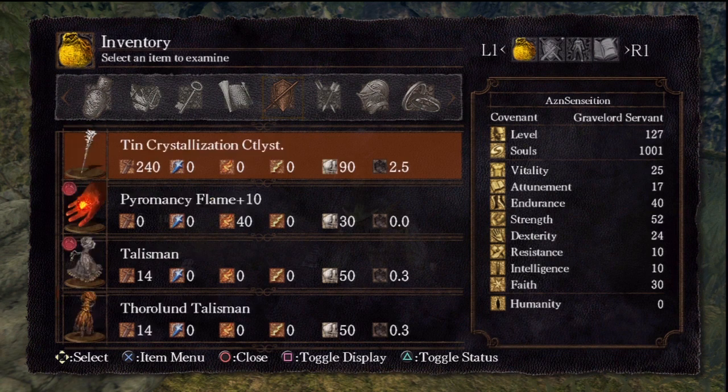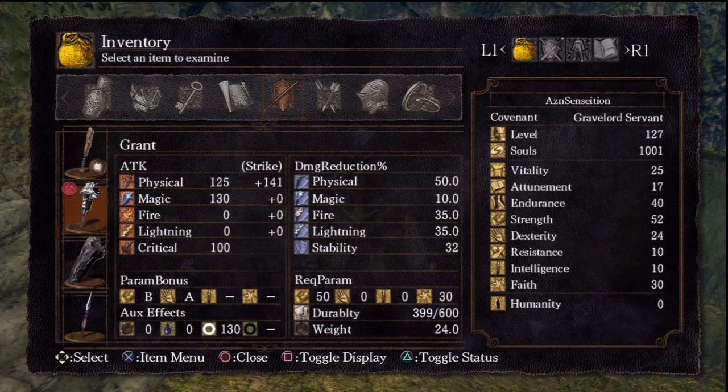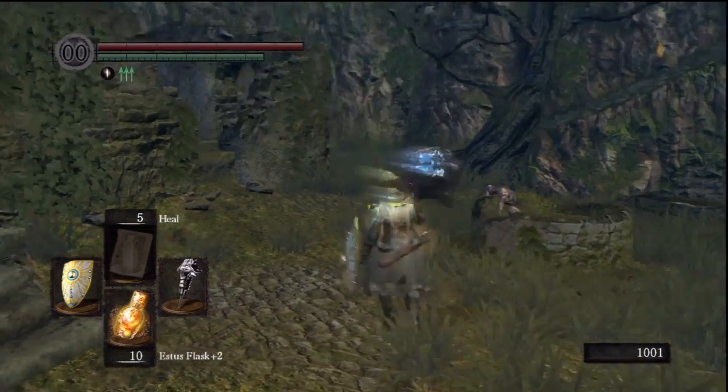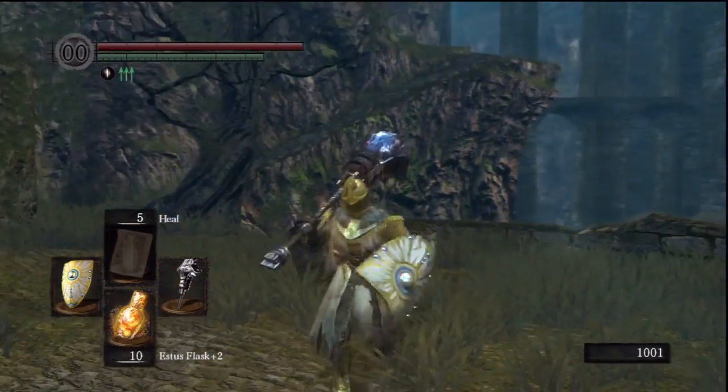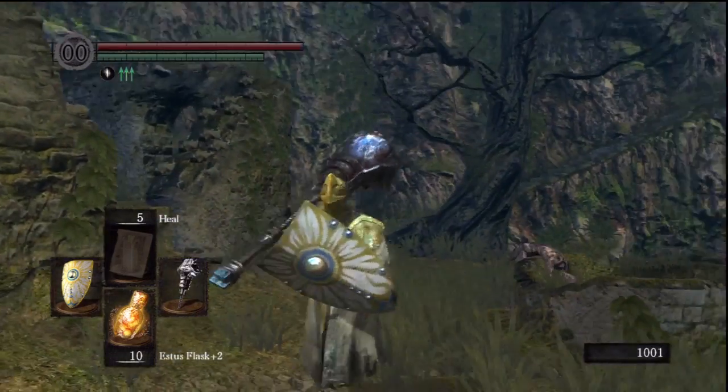And then Grant, which is the giant mace that you get. It's divine — it counts as a divine weapon, so it's useful down in the Catacombs. Especially useful in Nito too. You need 50 strength to wield Grant one-handed, so it's going to require some points in strength.